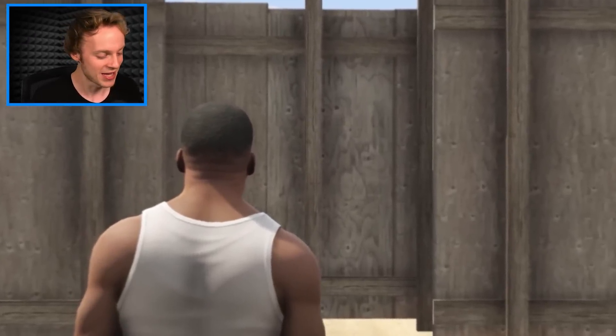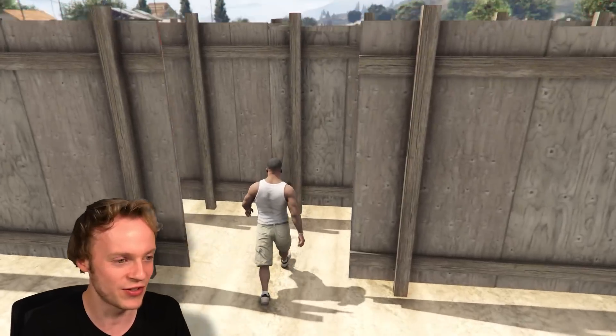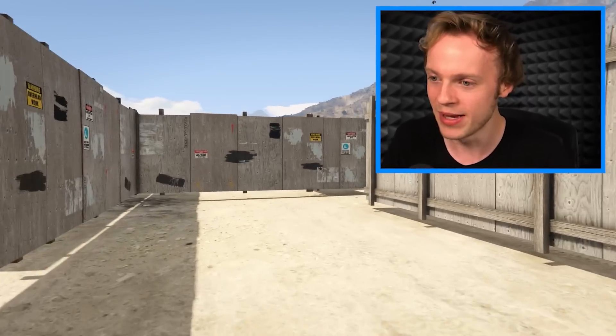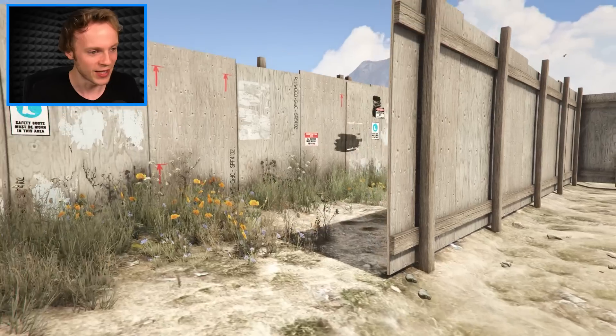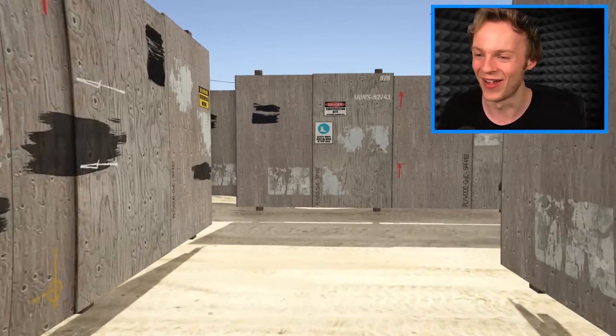I'm starting off with the $1 maze, and this is literally the easiest maze we could possibly get to. So let's just see how quickly we can do this. Oh man, it's so tight in here, dude. There's like a middle. I'm gonna go for the middle, just see where this goes to. Oh, that's a dead end. And wait, is this a dead end? I'm so lost already. This is a $1 maze.